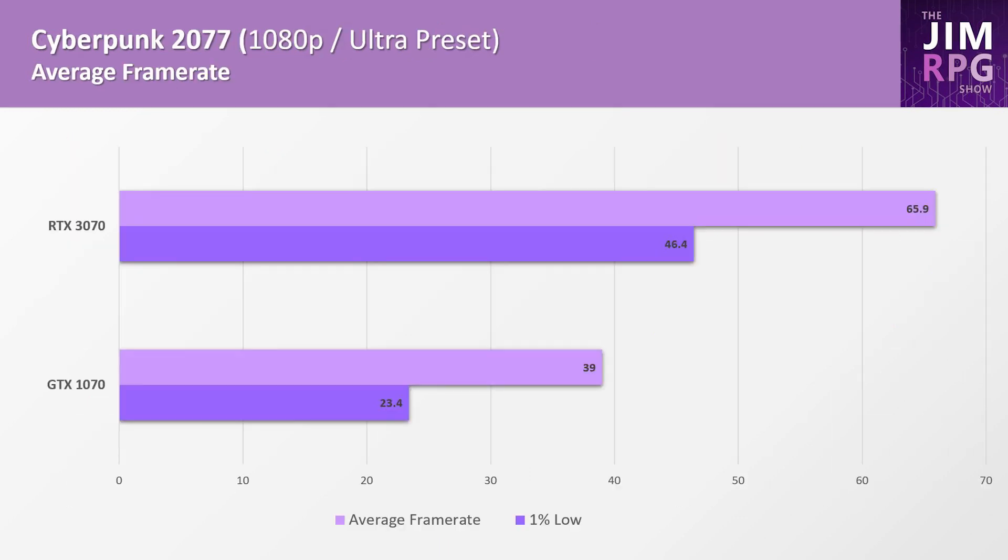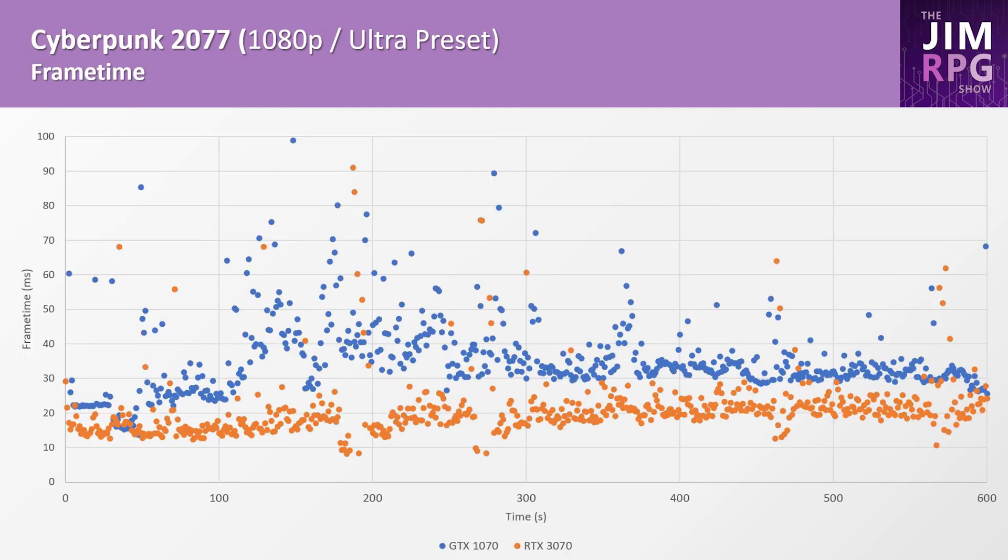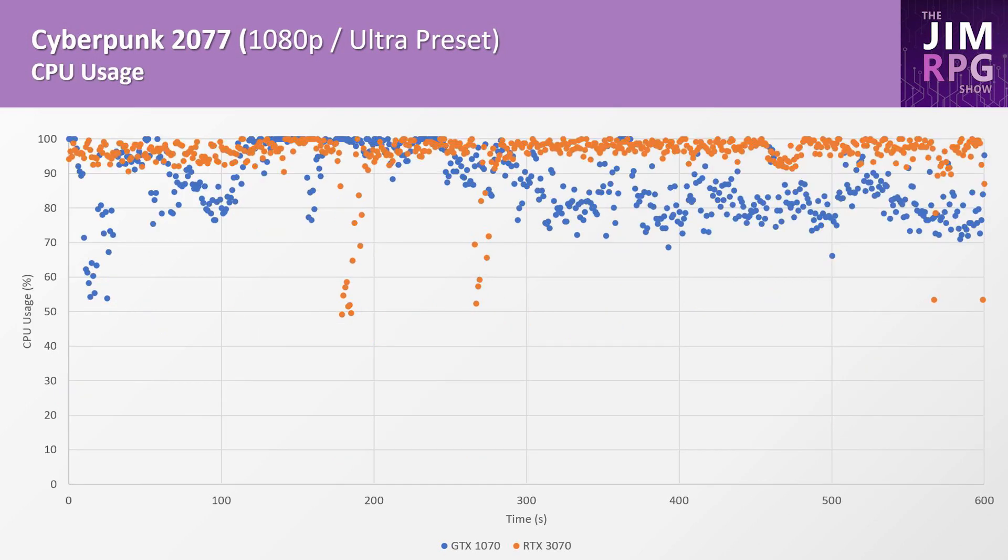Finally, Cyberpunk 2077. The 3070 at least makes the game fairly playable, though while playing there are still a lot of frame rate dips. The GTX 1070 shows 39 FPS on average but tends to dip to 30 or below, especially when driving around. The frame time chart shows the 1070 around 30 milliseconds or above — the highest of all the games. The CPU usage is not at 100% all of the time, indicating there's probably some work to be done to maximize CPU usage and improve frame times.